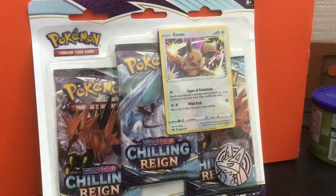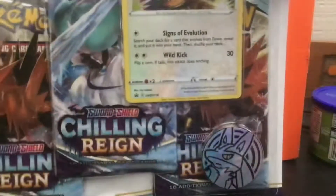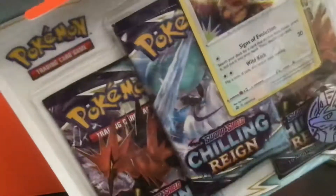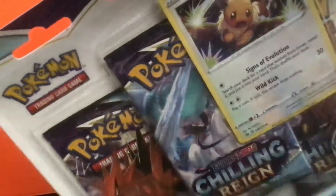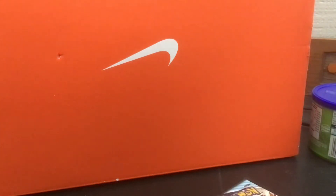Hello everybody, we're gonna open up a Chilling Reign Eevee three-pack from Target today, so let's get to it. Let's see what's in here — looks like there's a little coin, an Eevee card, and three booster packs.